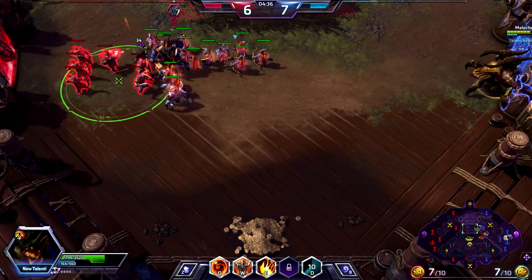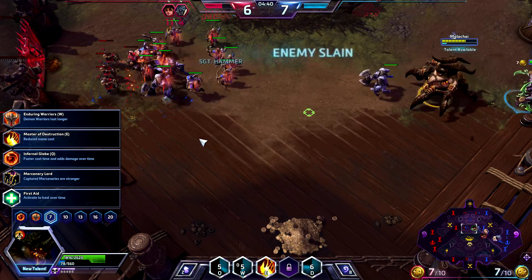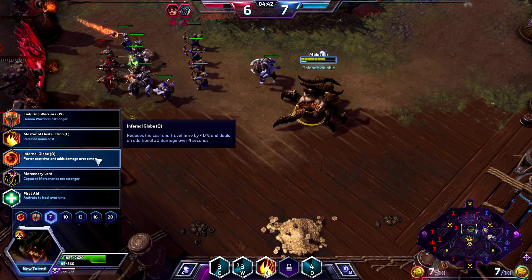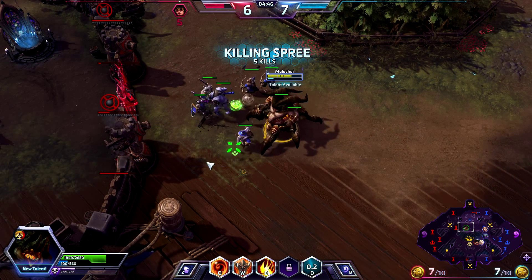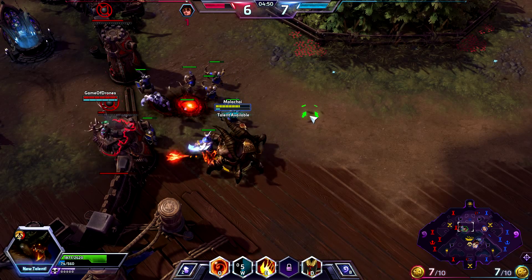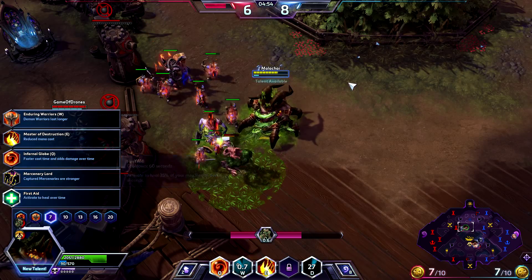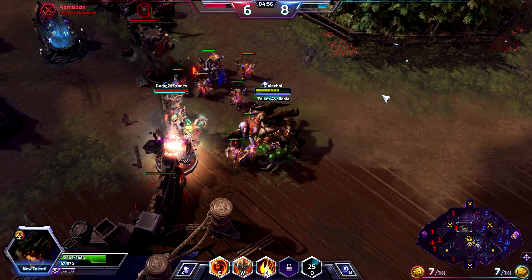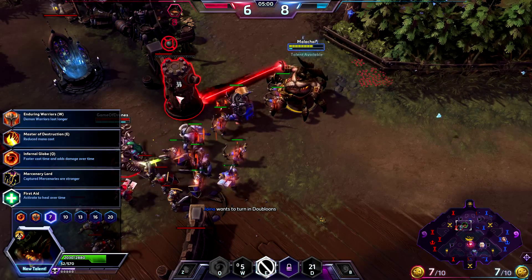Let's get back and try to clear out here. Faster cast time, damage over time for the globes. Capture Mercenaries are stronger — I'm not really going with a capture build right now. And First Aid to heal you over time; I kind of like that for survivability, but that's not what I'm going to go with right now. I'm actually going to get some damage.